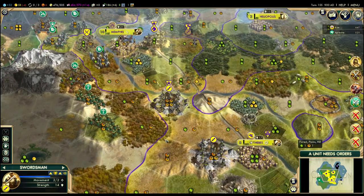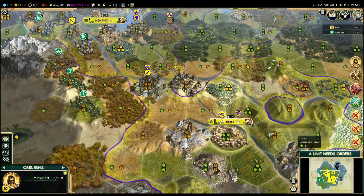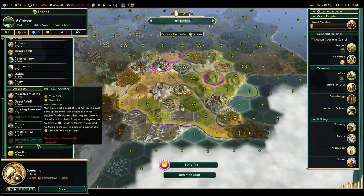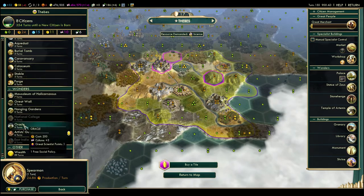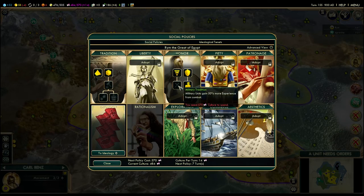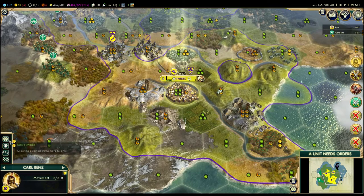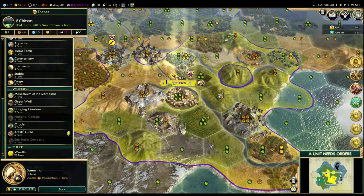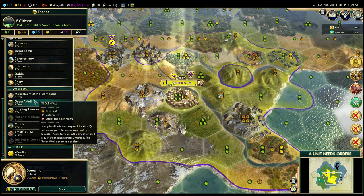I can leave this guy here. I'm going to move this guy up so I'll be ready. I am going to change this to the great wall. Free social policy. I could build the oracle in one turn instead of the great wall, and then I'd get basically two social policies in quick succession. But none of these help me that much in a war, and none of these will get me happiness quickly, so there's no point in doing that. Instead, I will do the plan like I did in the first timeline — finish the great wall.